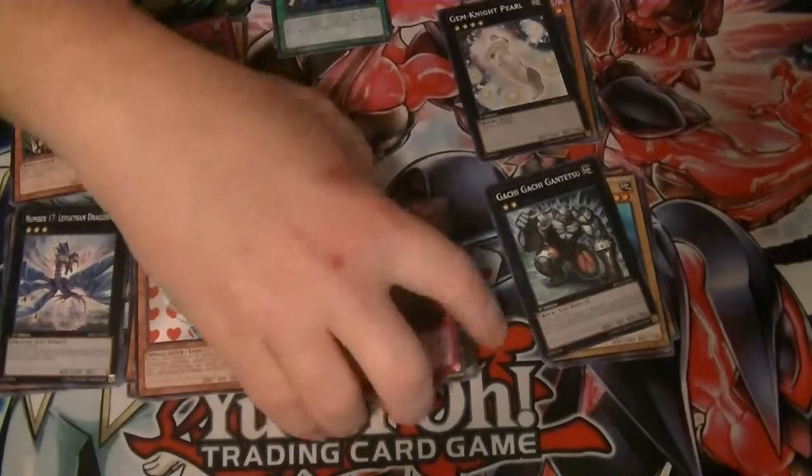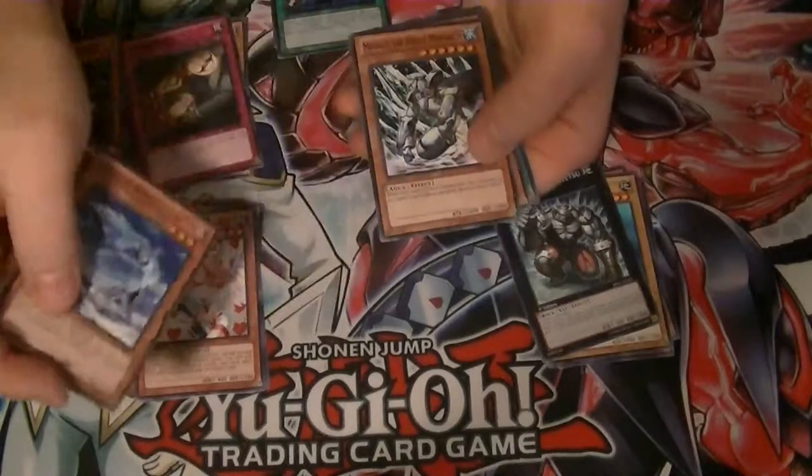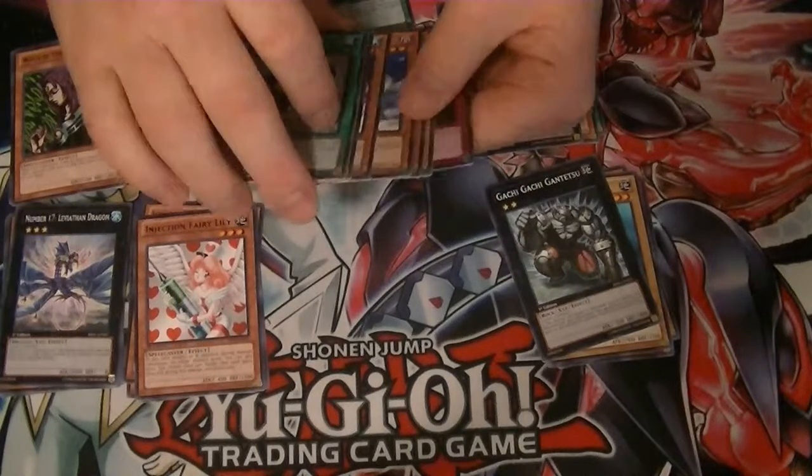Alright, so our Star Foils were: Dark Bribe, Archfiend Soldier, Poison Cloud, Stealth Bird, Mobius, Caius, and Snatch Steal. So no Raigeki this time, but still got some really good cards.